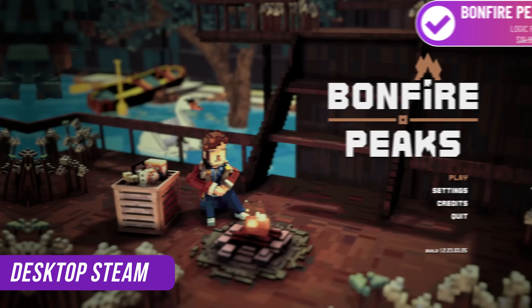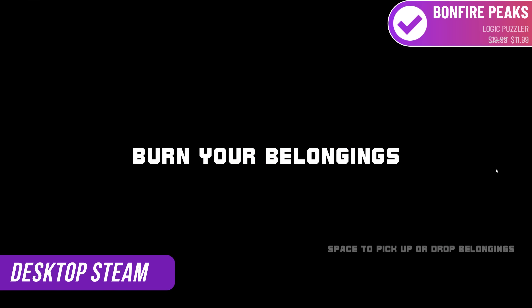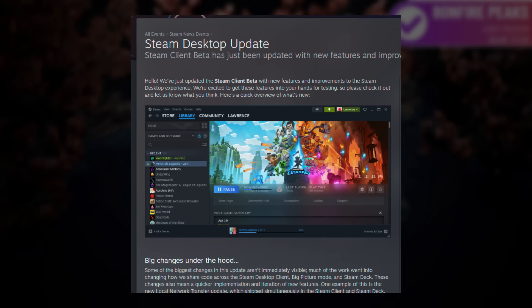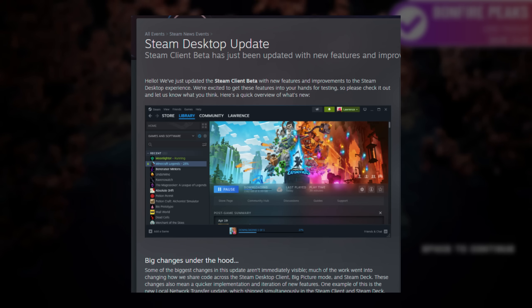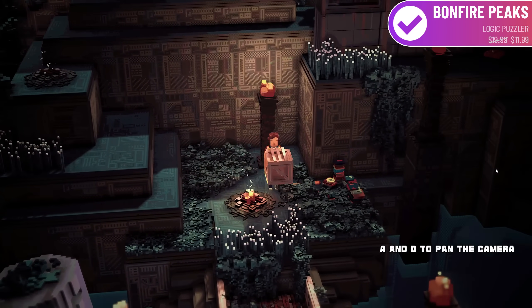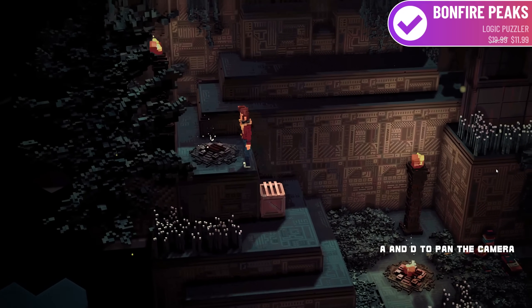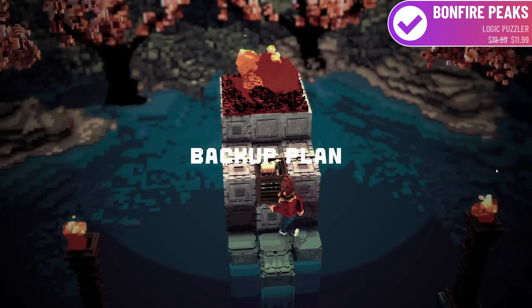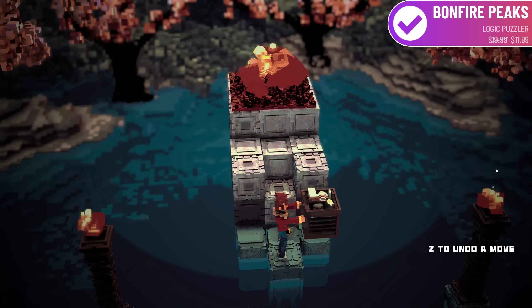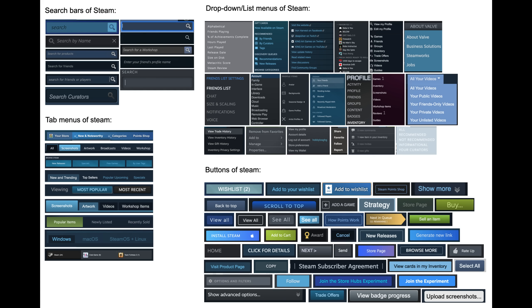Before we get into SteamOS 3.5, I want to talk about the latest Steam client update from Valve. This is easily the biggest update to Steam Desktop since Big Picture Mode. They made some changes under the hood that are going to make it easier to iterate on Steam in the future, especially across different versions — the desktop client, Big Picture Mode, and Steam Deck. They've also worked hard on refreshing the entire Steam UI to make it more consistent, which is good because the inconsistent UI of Steam has been a running joke for years.